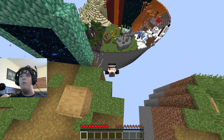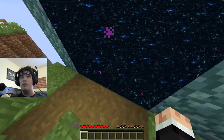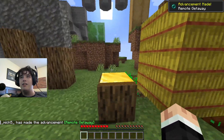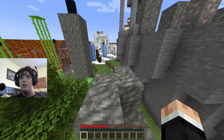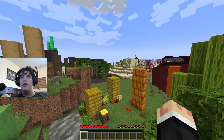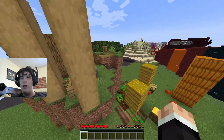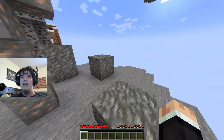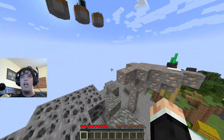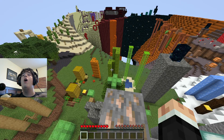Hello everybody, welcome back to the video. Today we are in Parkour Illusion. It already looks trippy from up here. The inside probably won't look all that weird, but it's a pretty cool concept of a map — it's supposed to be a big illusionary thing. I'm a little unsure exactly what it's supposed to be, and I'm guessing you probably only get a view of the illusion from the top.